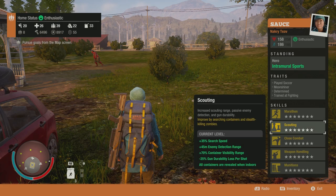Now let's talk about scouting. This gives you plus 45 meters enemy detection range, plus 70% container visibility range, minus 25% gun durability loss per shot, and all containers are revealed when indoors.